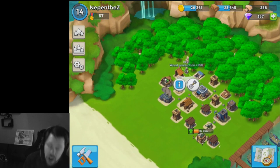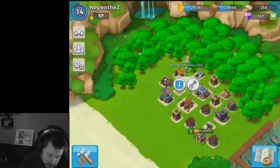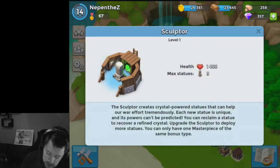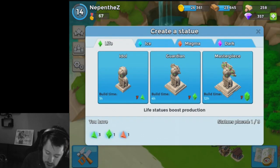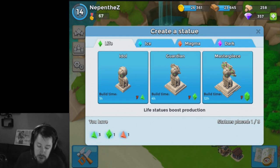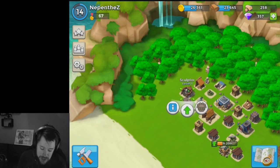We have got ourselves an idol which gives 10% wood production — increases wood production from home base sawmill and wood resources base, very nice indeed. We've got 8 troops each on the landing craft, 2 heavies on one landing craft and 1 heavy on the other. We've got the sculptor — the sculptor gives idols which give you bonuses. They give you all different things, and as you can see in the bottom left hand corner I've got 3 shards, 1 green crystal, and 1 magma crystal. You can only have a maximum of 3 statues placed though.